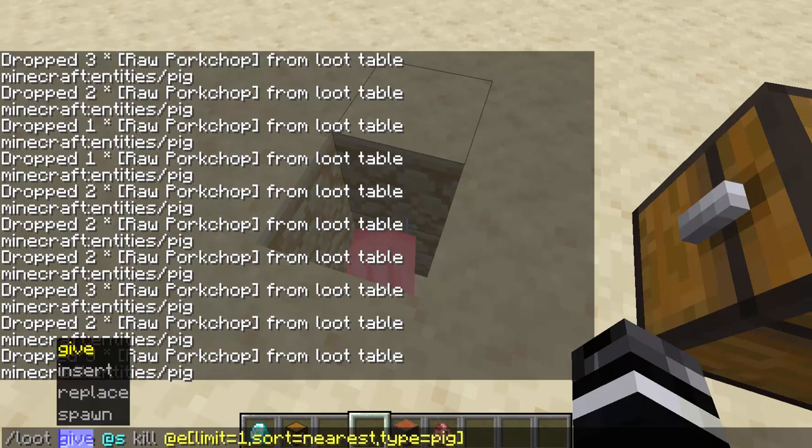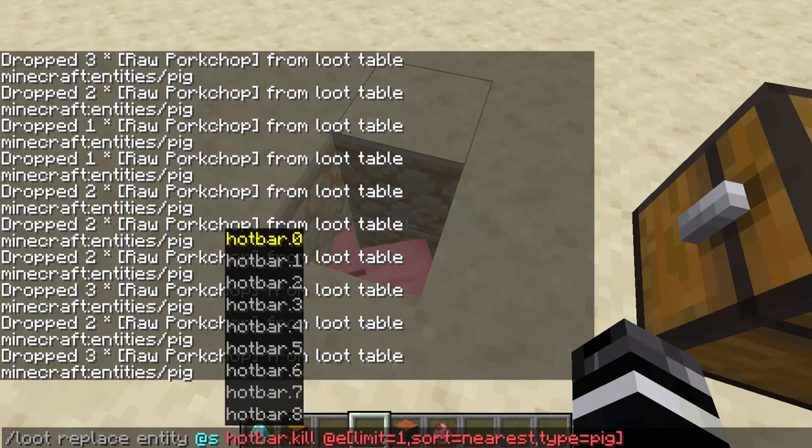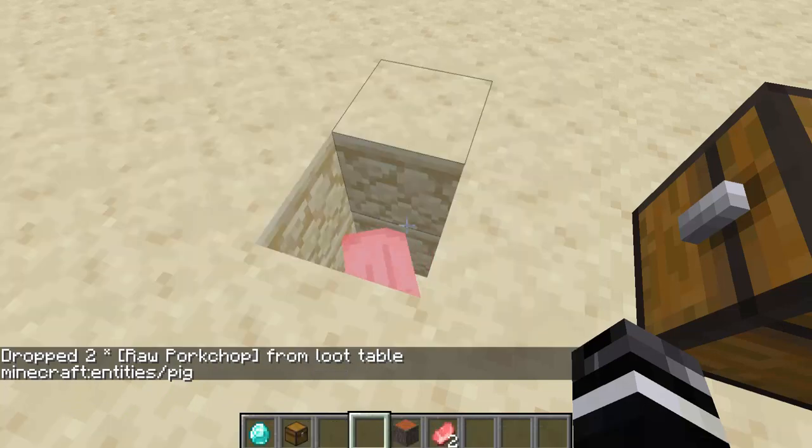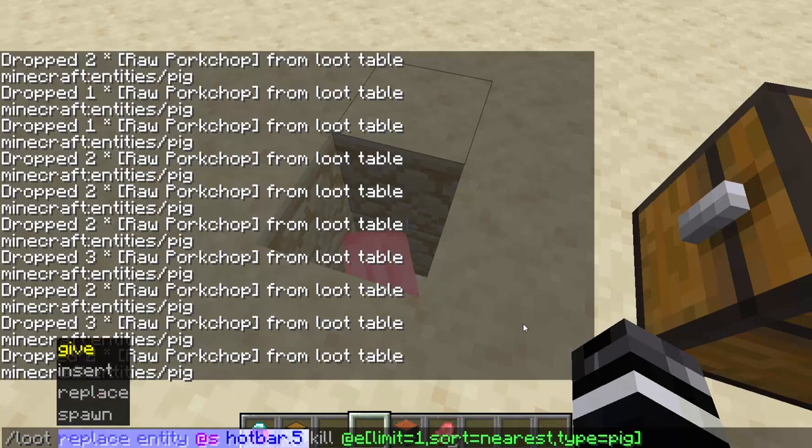Now you can make it a specific slot by using replace. So instead I can go replace entity @s hotbar.5, and that will put them all in that hotbar slot. Replace and give work kind of similarly, except replace is a specific location where you want to put things.